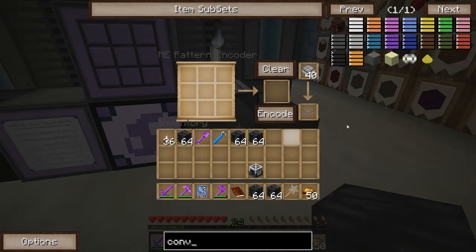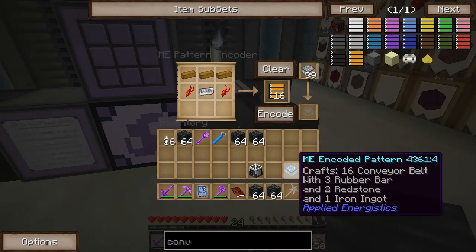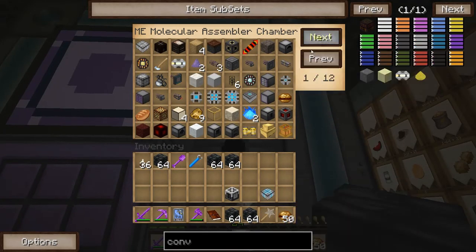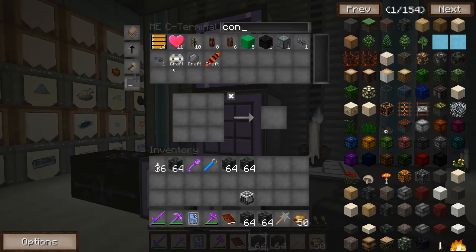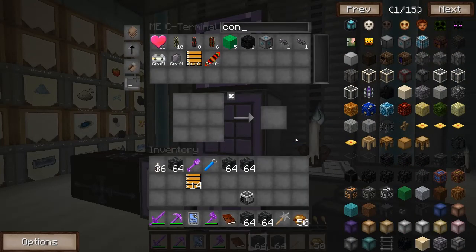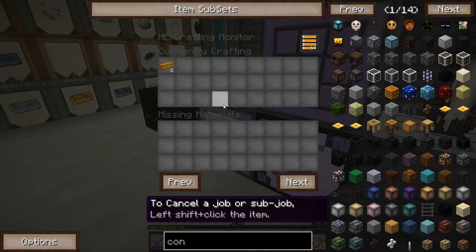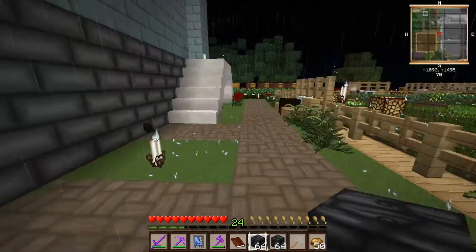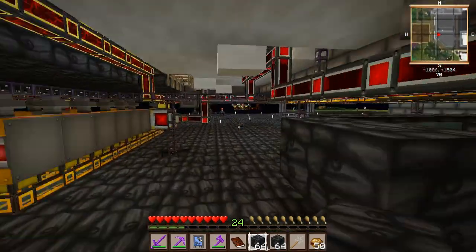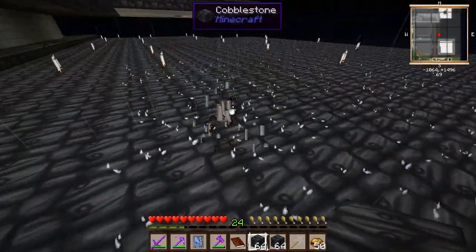We need to make conveyor belts. We'll make probably a full stack of them. I already have 14, but I need more. And let's see how bottle crafting is going — it's just making the bars, it needs to do the thing. So let's set up the grinder room.